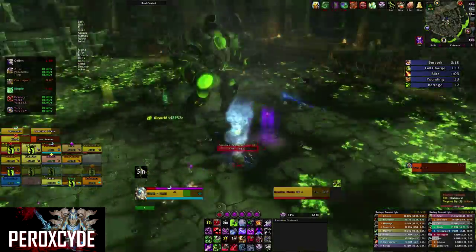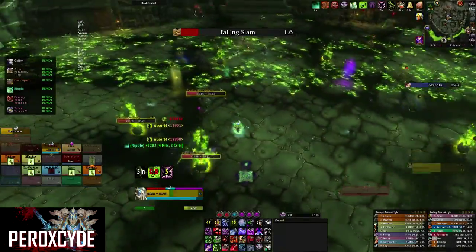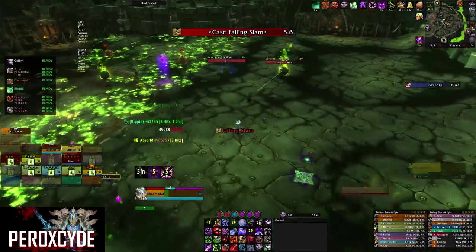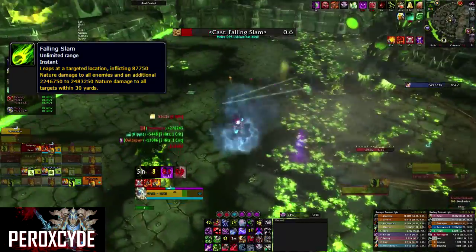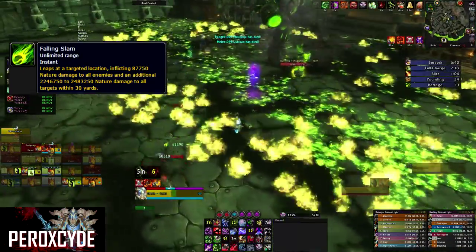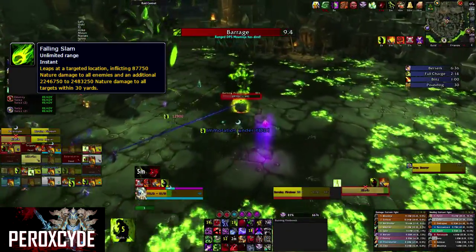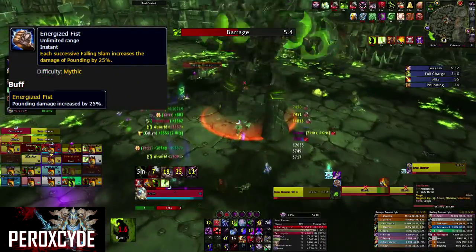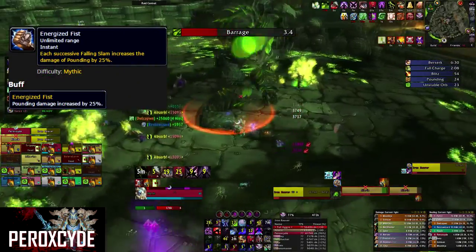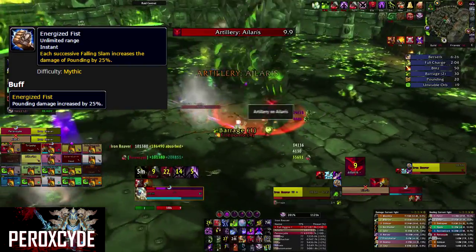Deal with the bombs without dying and you will win the fight. Phase 2 ends when she performs the ability called Falling Slam, which deals nature damage to the whole raid. Anyone standing within the circle when she is about to land will die. After she lands, she gains a buff called Energize Fist, which increases the damage of Pounding by 25%, and you return to phase 1.